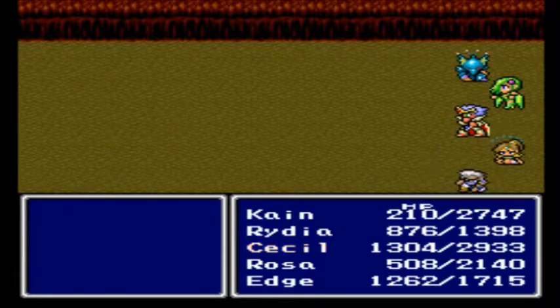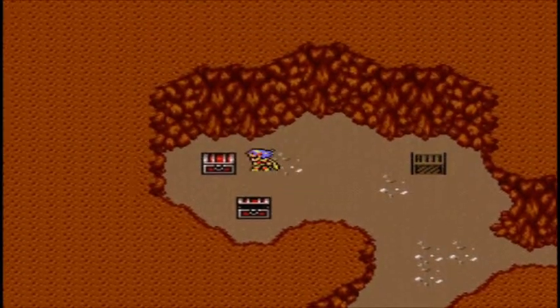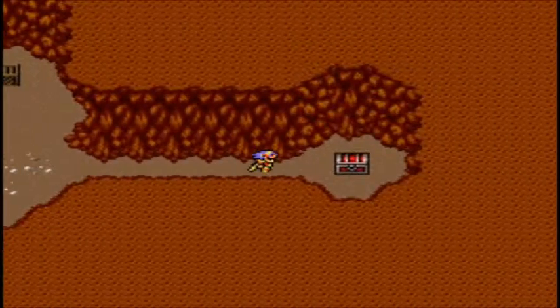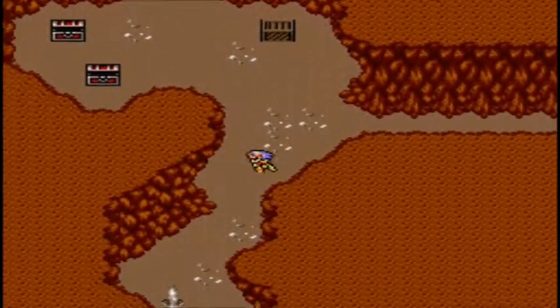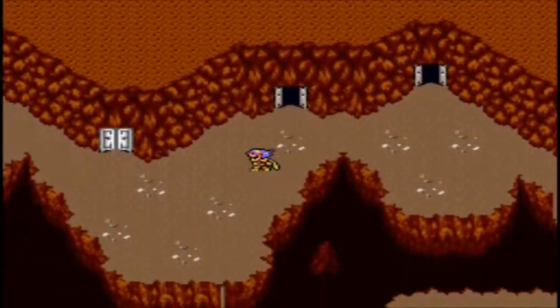I can't remember if these are summoned by the summoners from the summoner cave — that's a lot of summoning. Hellwind Shuriken — you can use that to do Dart. Dart is basically Throw, to cause massive wind damage. Those trap doors give about 6,000 experience points, so they're always good.